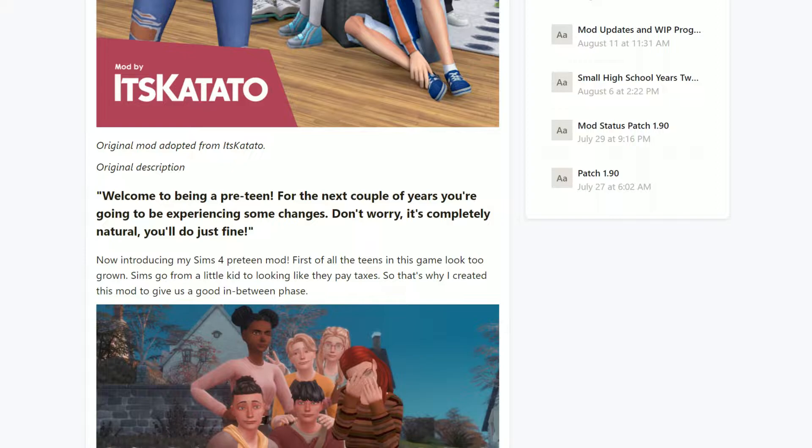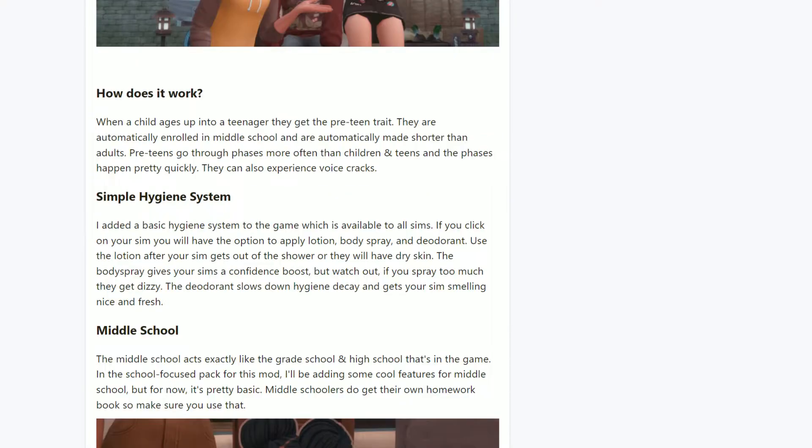Now introducing the Sims 4 pre-teen mod. First of all, the teens in this game look too grown — Sims go from a little kid to looking like they pay taxes. So that's why this mod was created, to give us a good in-between phase. When a child ages up into a teenager they get the pre-teen traits and are automatically made shorter than adults. Pre-teens go through phases more often than children and teens, and the phases happen pretty quickly. They can also experience voice cracks. There's also a simple hygiene system — if you click on your Sim you will have the option to apply lotion, body spray, and deodorant.